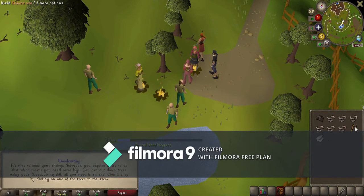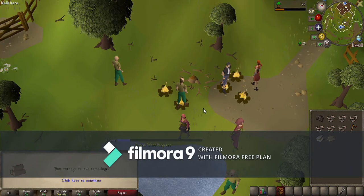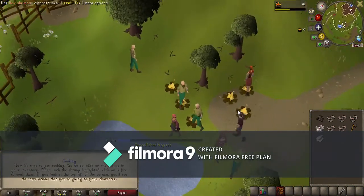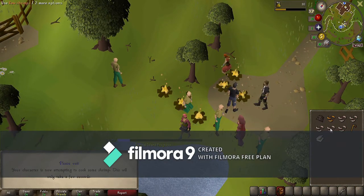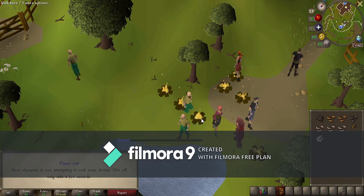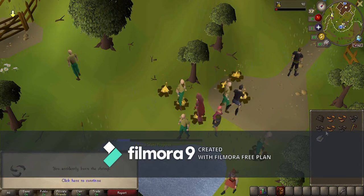If you look at your inventory you now have an axe and a tinderbox. You're going to go over to the tree and chop it down — this might take a few seconds. Then move away from any fire, click on the tinderbox, then the wood to make a fire. Then click on the shrimp and the fire and you're either going to burn it or cook it. The cooked ones are gold and the burnt ones are dark — it says in the bottom corner 'you burnt a shrimp.' I usually try to go for about three good ones.